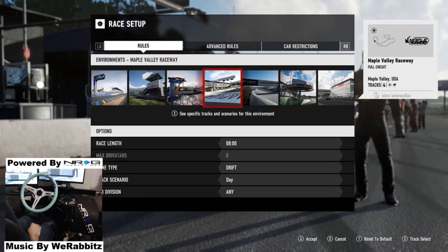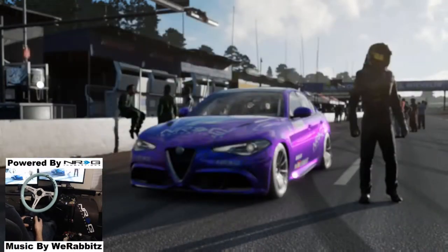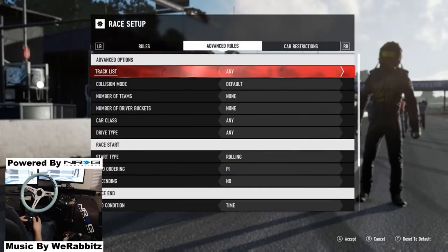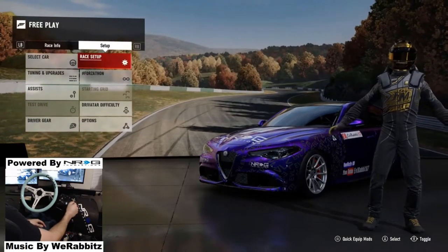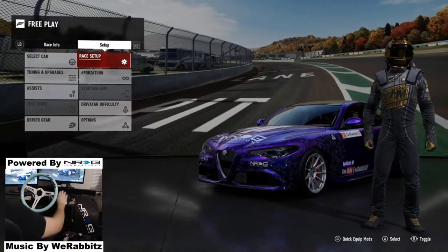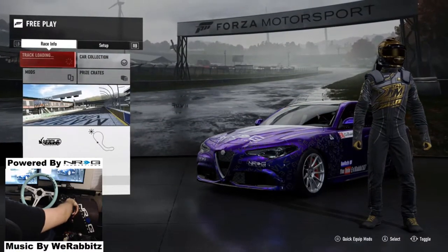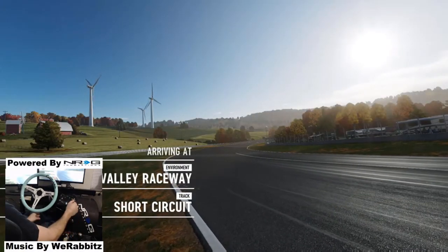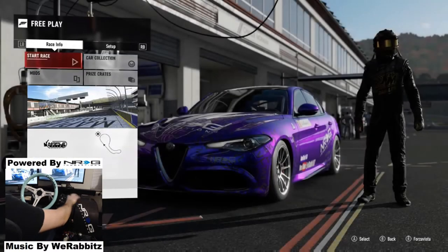We're going to change it to drift — going to Maple Valley short course. We're going to drift this Alpha in third person for one lap, see what kind of points we can get, then drift it in first person and see the difference. Maybe I slide a little better in first person, or maybe I'm better in third — we're about to find that out.